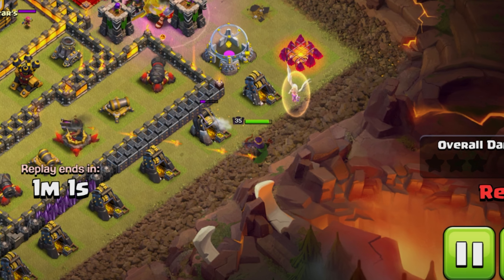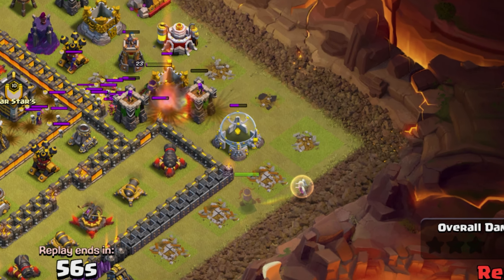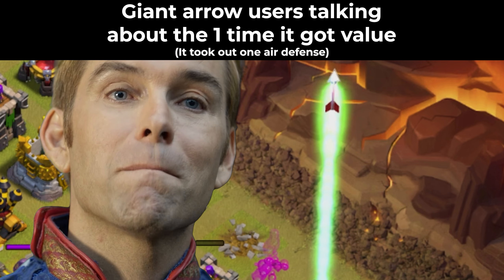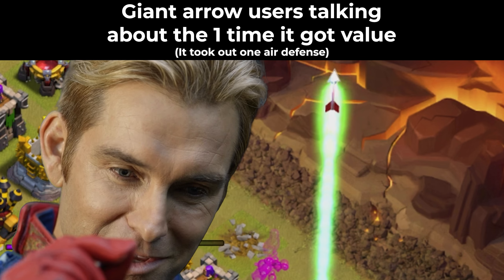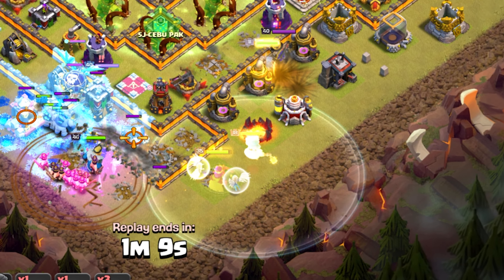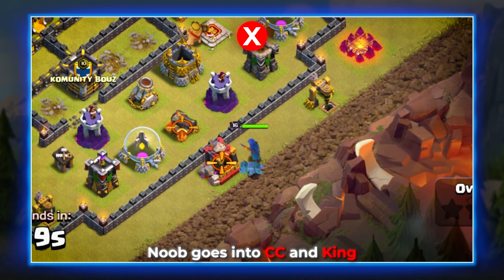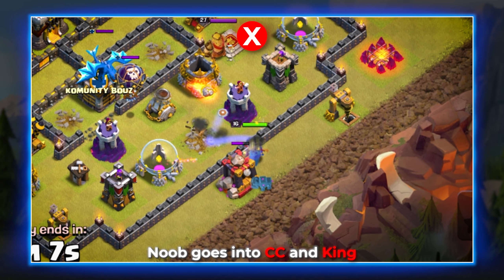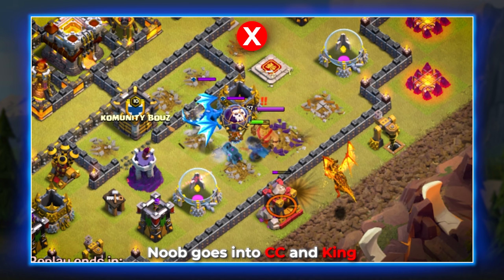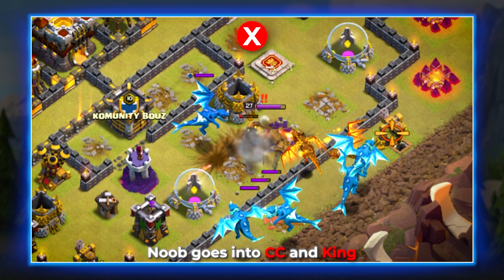Without going too far into equipment, I will just say the number of times I've seen someone shoot the giant arrow straight off the map and get zero value is quite astonishing. But no matter what hero equipment you are using, the heroes still have basic rules, so I will cover the most common mistakes I see from each one. Starting with the champion, which is the most commonly misused hero by a mile — we are never going to want to drop the champ onto other heroes or the CC, as this will only guarantee your champ gets almost zero value.